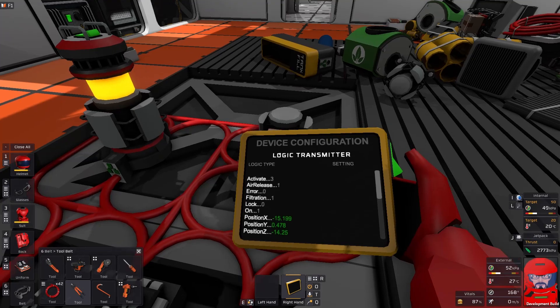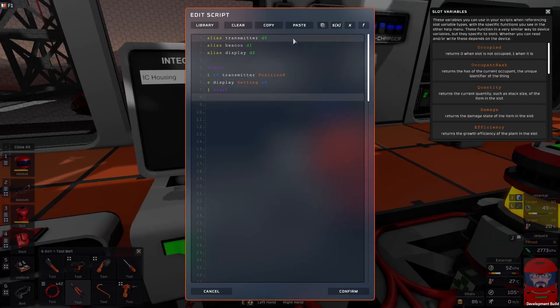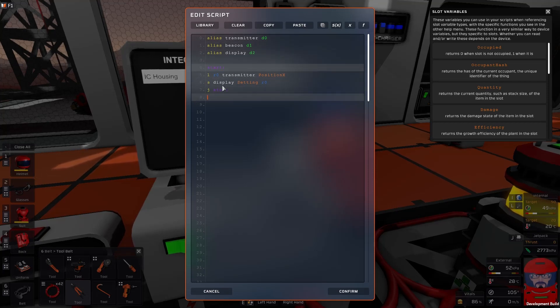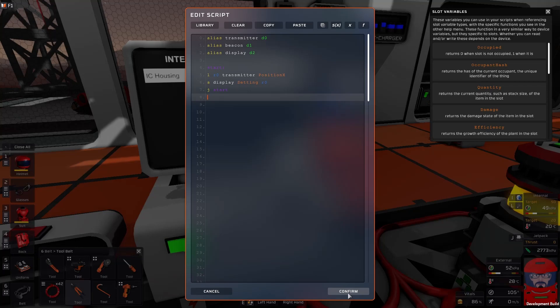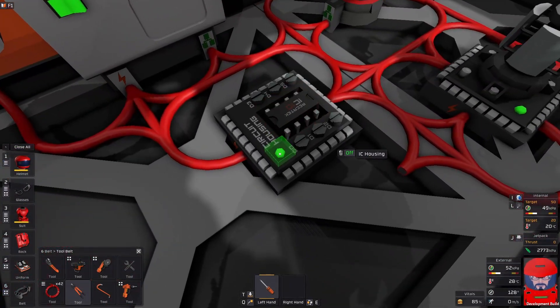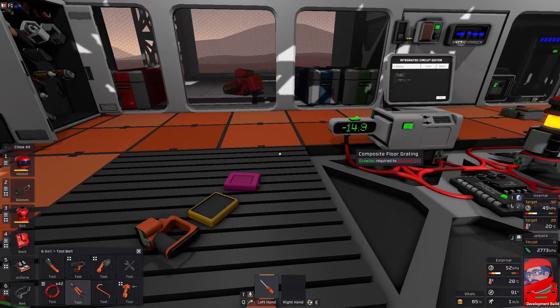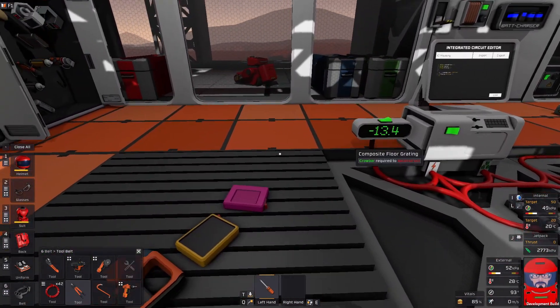So let's see what we can do. First up, let's just try reading a position from this and we'll display it on a screen. We have the transmitter set to pin D0, the beacon set to pin D1, the display set to pin D2 — just naming our pins to make our code a bit easier to read. In our main loop, what we're doing is loading from the transmitter Position X, saving it into our temporary variable R0, then immediately saving it to the display. There is our position. It's our left and right position and we can see it changes as we move.